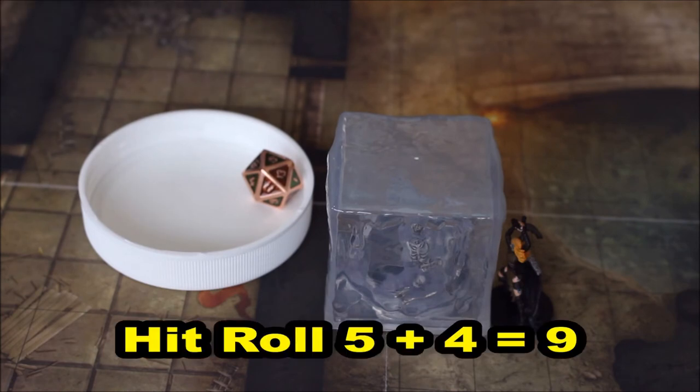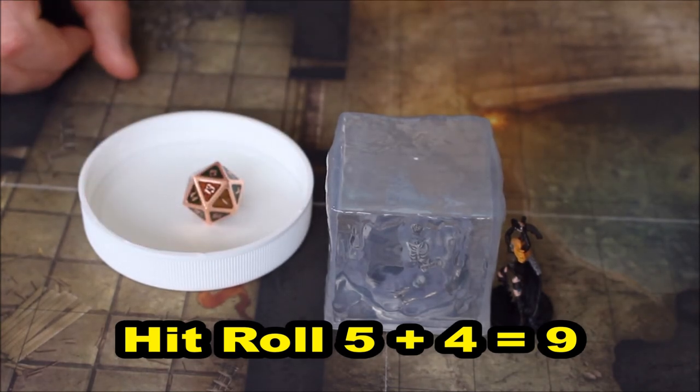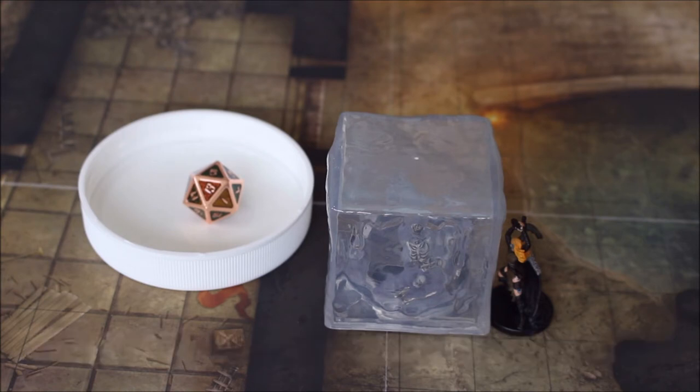I rolled a 5. In this case I'm going to be adding 5 to the attack modifier which is 4, so 5 plus 4 is 9. Compare your attack result to the armor class of the gelatinous cube. The gelatinous cube has an armor class of 6, so your attack of 9 is greater than or equal to the armor class, which means you actually hit with your greatsword.